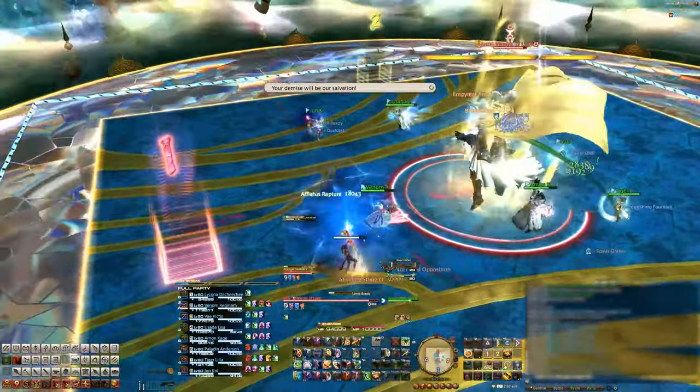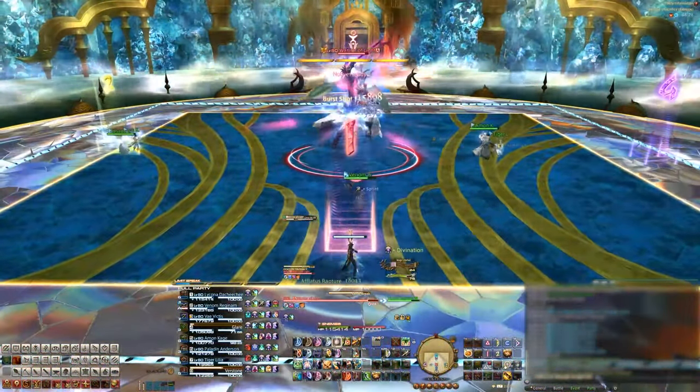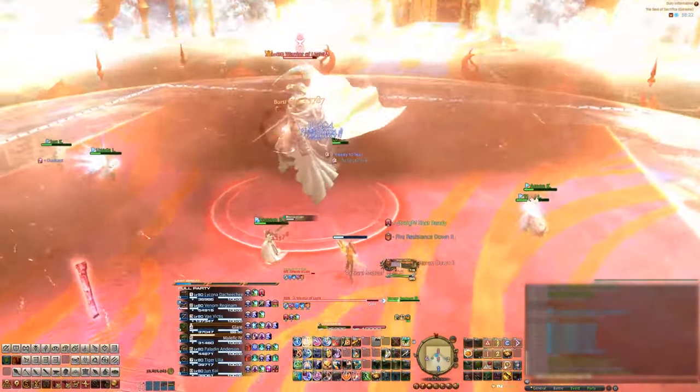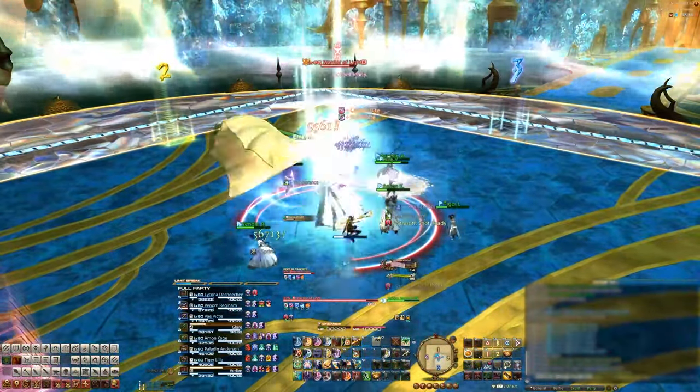Looking at his head, we can see that it's a Limit Break 3. This means that each DPS will get a large AoE meteor on top of them, hence why we spread out to the edges with our partners. These AoEs are massive, so standing even just slightly into the middle of the stage, you're going to get hit with two AoEs and die.